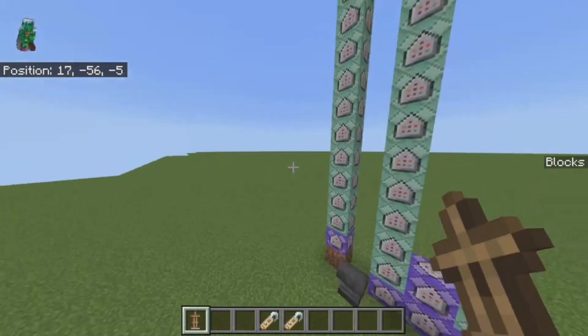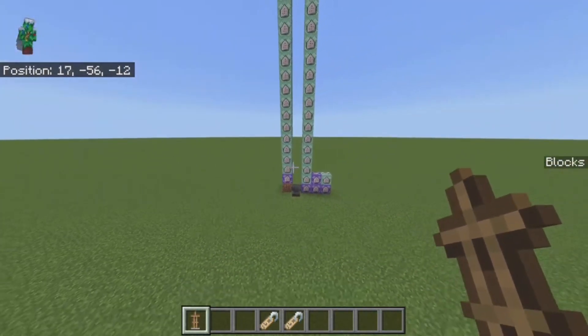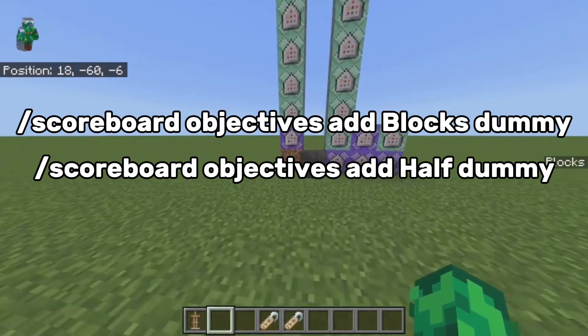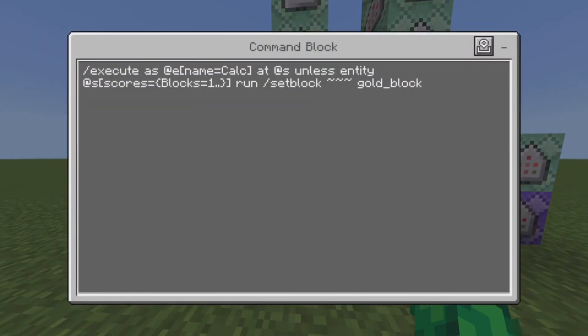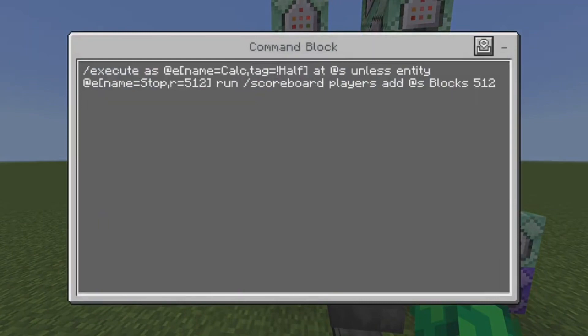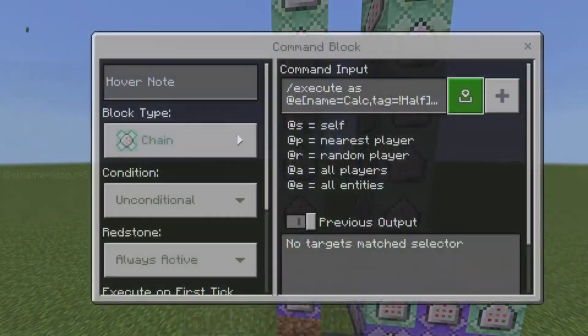In terms of what scoreboards you have to activate before this tutorial starts, it's going to appear right here on the screen. Let's get straight into the tutorial. I'm going to go through this quite quickly using binary, and I'll give you guys a separate tutorial on binary later.